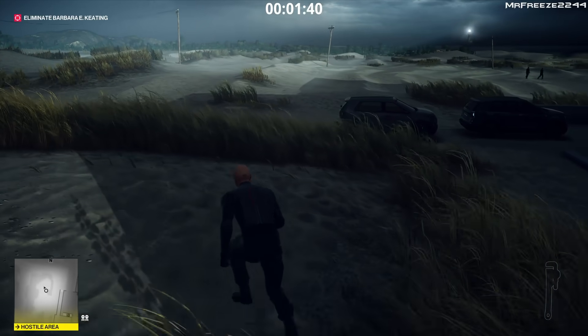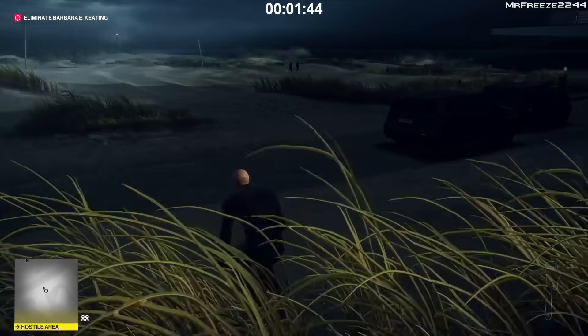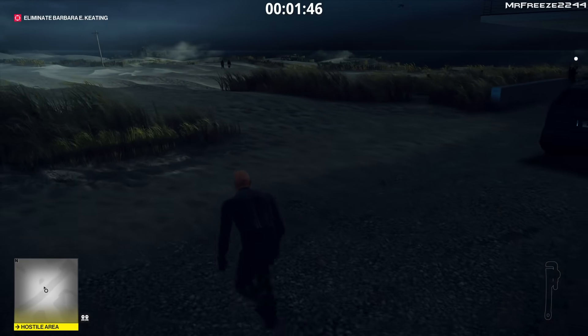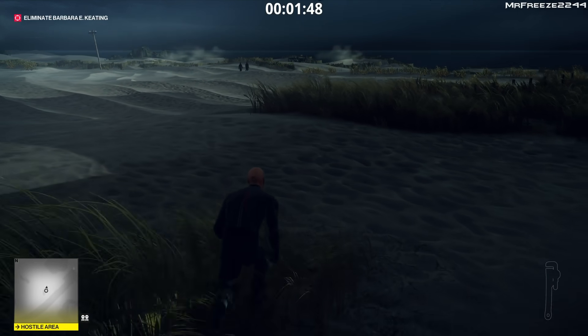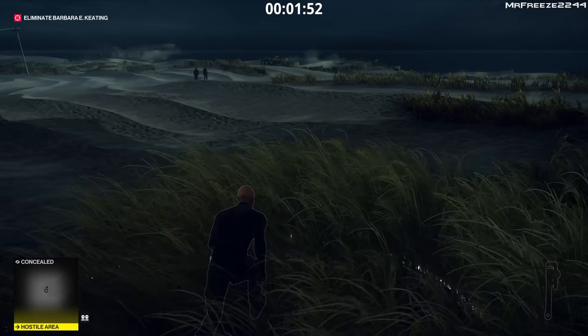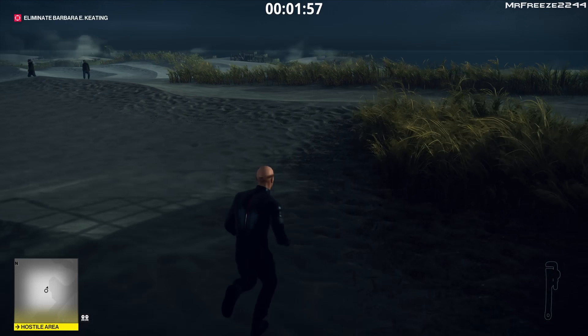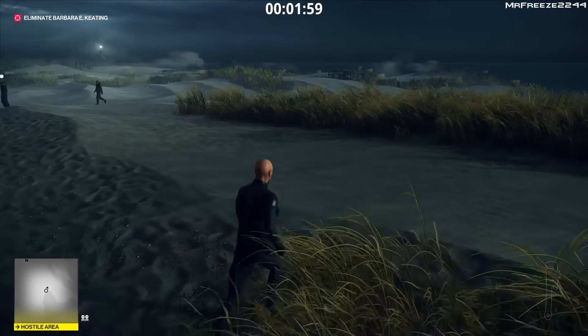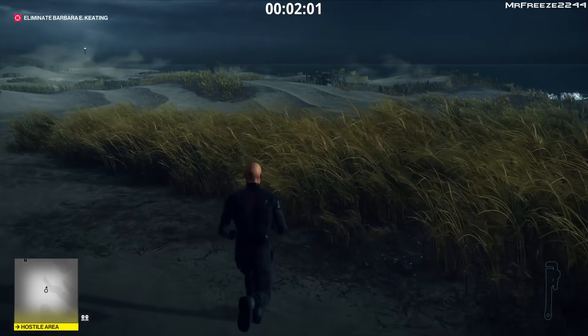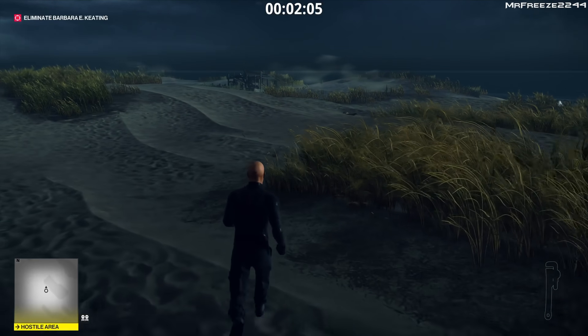We're going to circle around all the way just to make sure that we don't get spotted by anybody. Stay as far away as you can. Use the tall grass as cover. Stay crouched as you're running across the beach — not breach. Stay in the tall grass to avoid lines of sight. There are only these two guards patrolling over here and they're not going to spot you, trust me. At this point we're just running straight back to the boat.